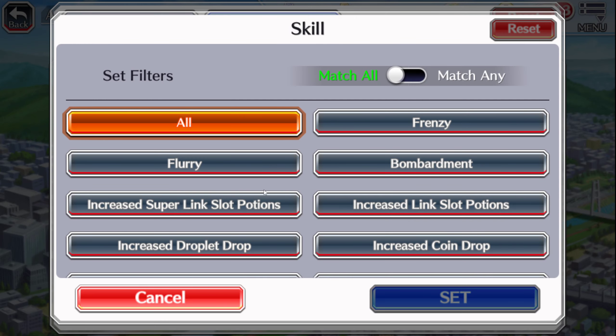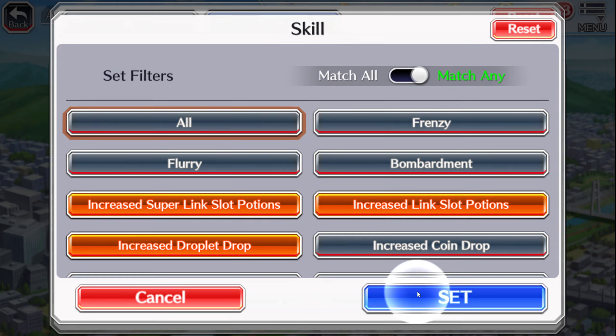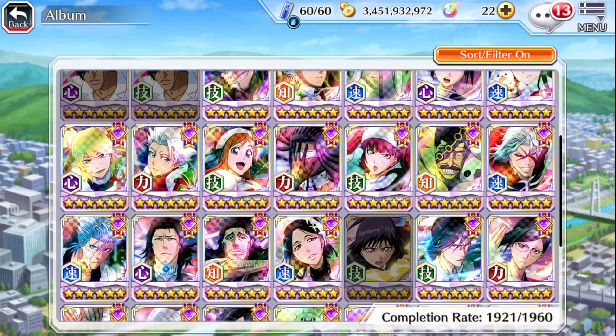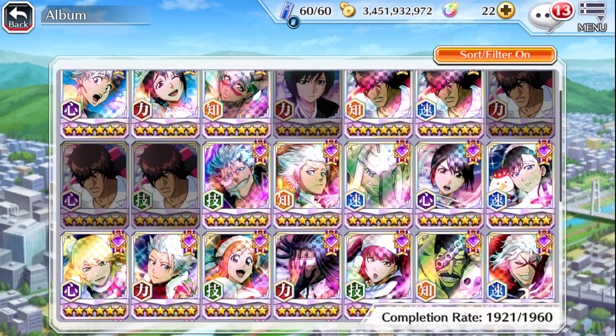You can type in 'Increased Link Slot Potions,' 'Increased Link Slot Potions Droplets,' or even 'Coin Drop' if you care about coins. Click Match Any — that means it'll show anyone that has those skills — and you'll see them right there, boom, done.